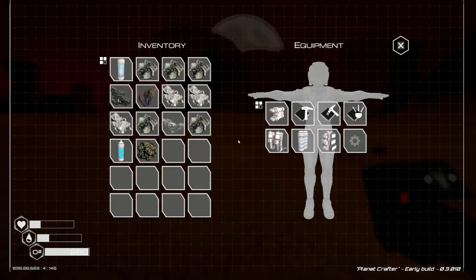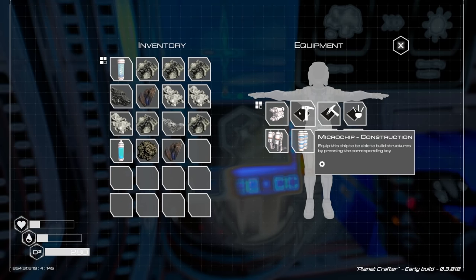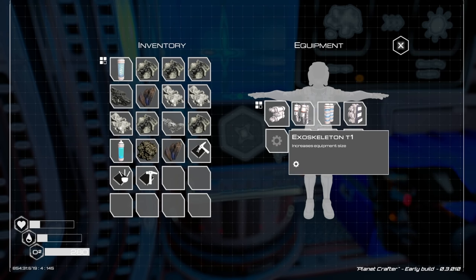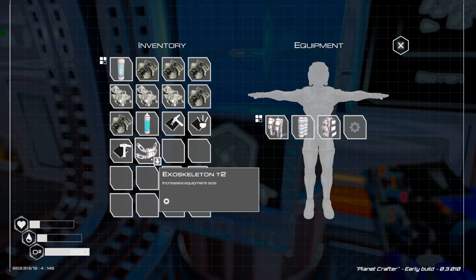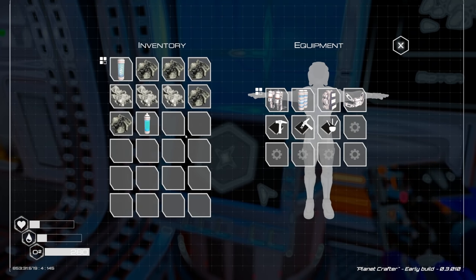Food level low, I'm aware, we'll eat in a second. Let's pull off exoskeleton tier 1 and equip exoskeleton tier 2, then re-equip everything else. Now we have more equipment slots - fantastic!